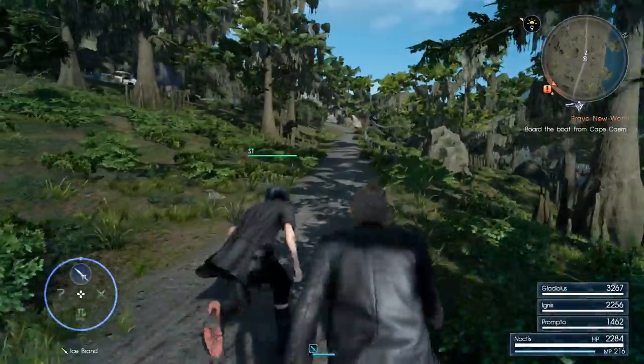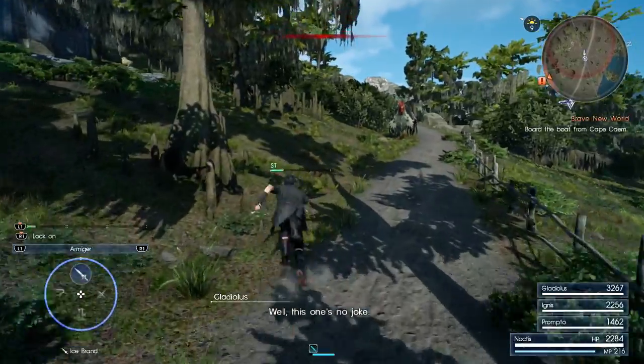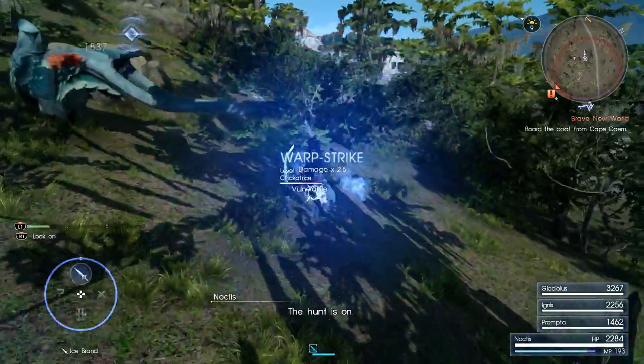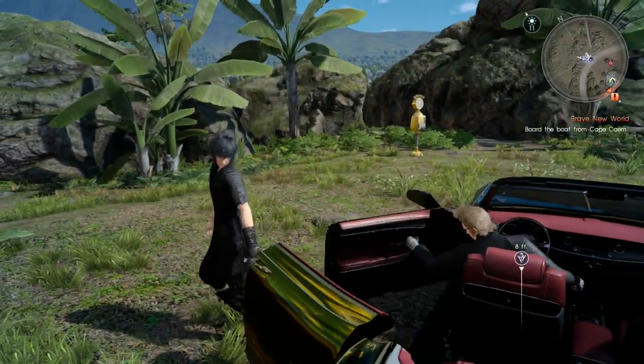Most of the time, the first time you kill one you should get the item. There are going to be three Chicka Trees around there, surrounded by level 38 enemies as well. As long as you kill one, you'll be able to get the leg, and I do believe they drop more than one. Once you've killed it, you'll be able to go to a camp where you can make the mother and child rice bowl.